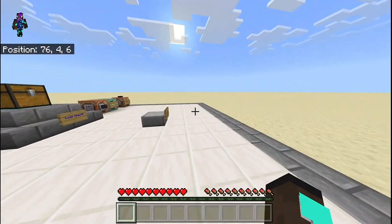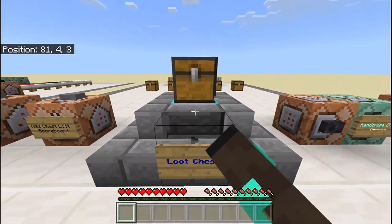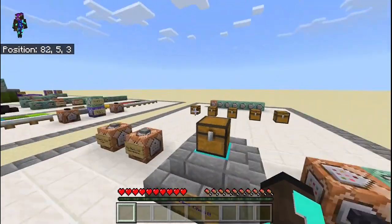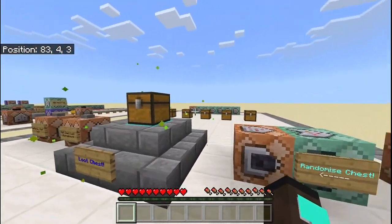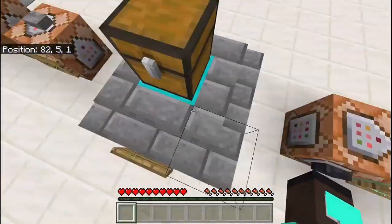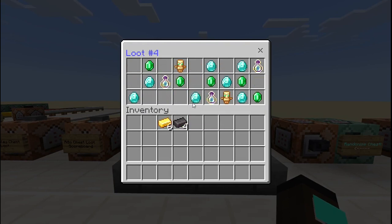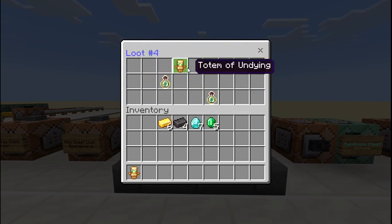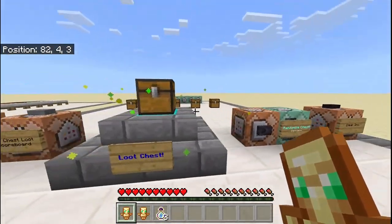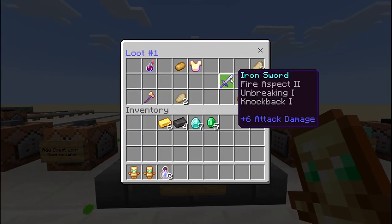We're once again back in our tutorial world and we'll be looking at how to randomize chest loot. I've got a loot chest here and a button to randomize the chest. Every time I hit that it plays a sound, puts some particles around the chest, and it randomizes the loot. I've got loot number four in this one — and if I press it again, there we go, loot number one.